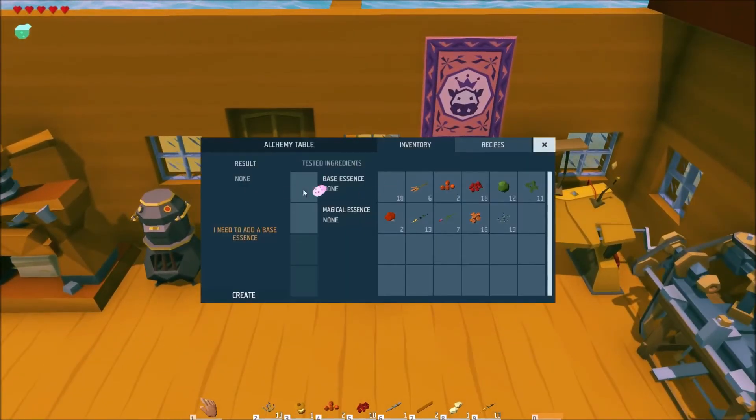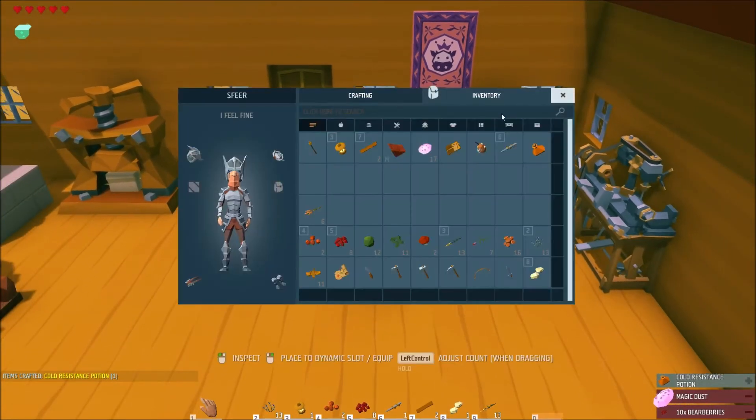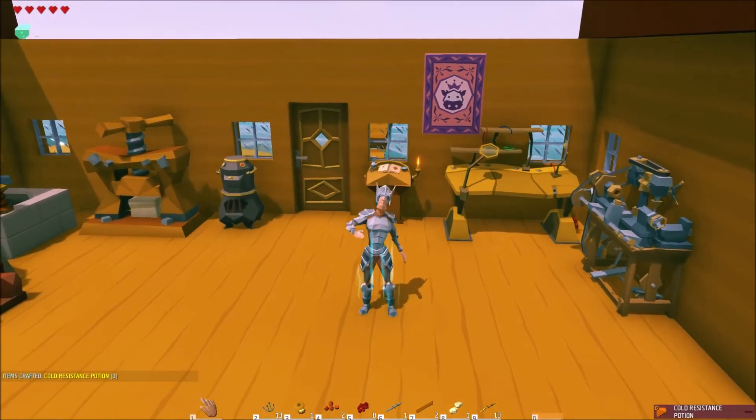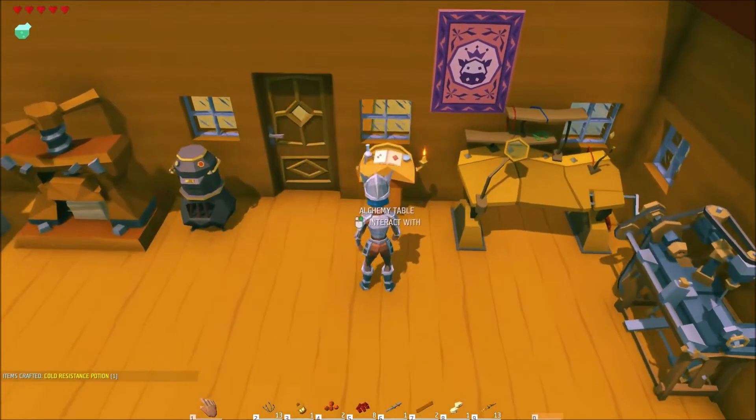The third potion is the cold resistance potion. You can brew one by putting ten beer berries and magic dust together. The cold resistance potion is used to protect you from extreme cold temperatures — very handy during arctic exploration or swimming in cold water.